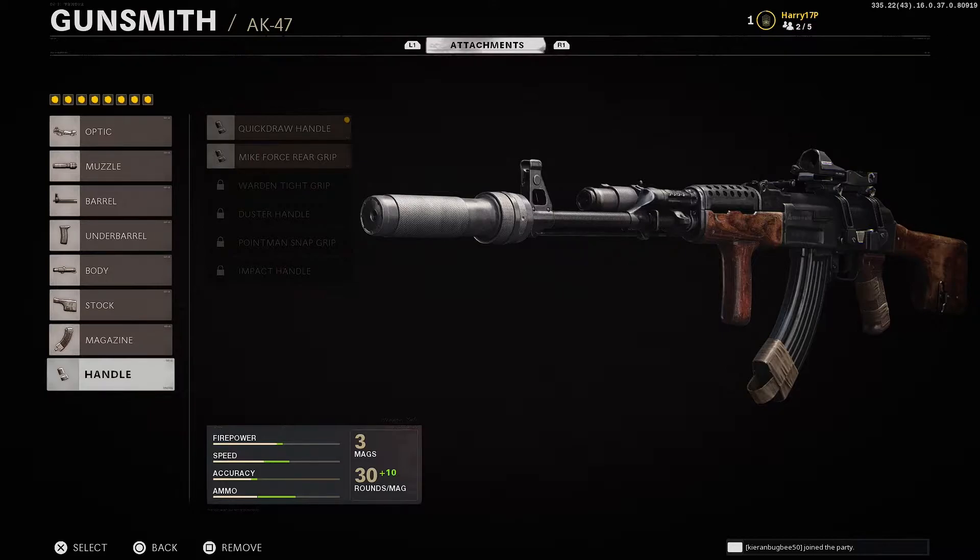As you can see on screen now, here's the full overview of the class setup — the firepower has gone up, the speed's gone up, the accuracy's gone up, and the ammo has nearly doubled. I'm going to jump into a game right now to show you guys what this class is capable of, and then you can decide whether or not you want to use it.